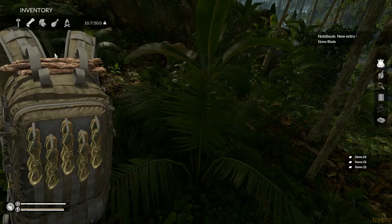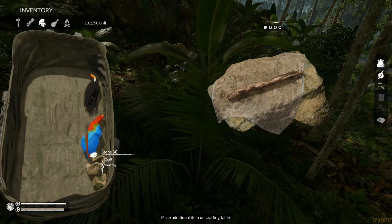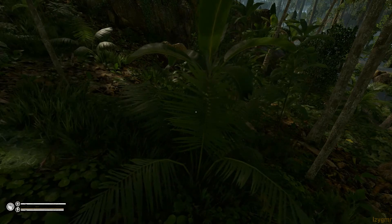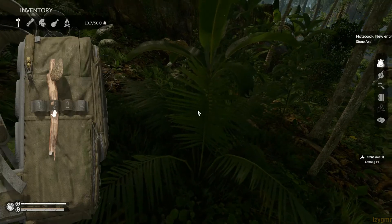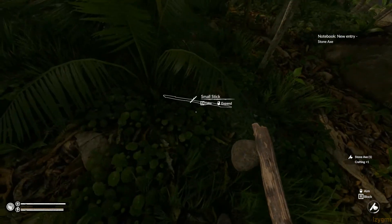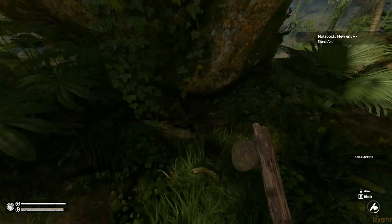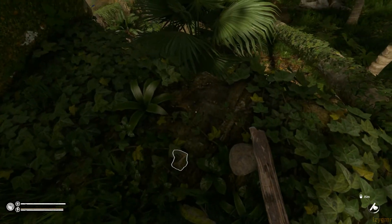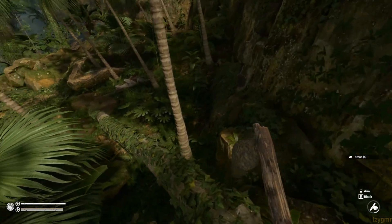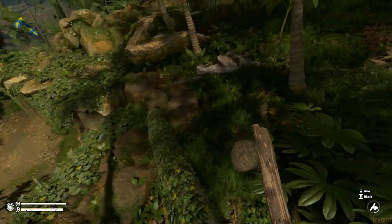It would be nice if when you were nearby a snake, it would actually start moving closer to you as opposed to staying in one place — maybe after a certain portion of time. But it seems to be harmless otherwise, even if you're close by. Now we find all the stone. There's coconut too — definitely need a couple of those.